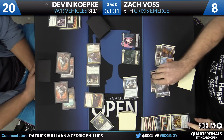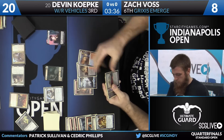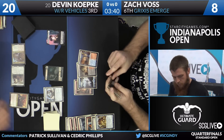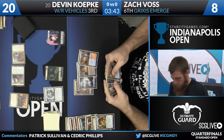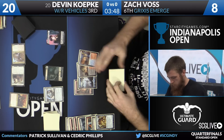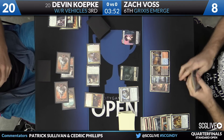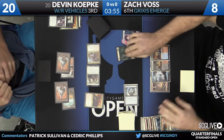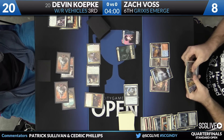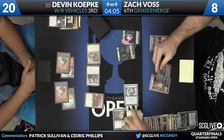Voss activates the Timepiece, turning over two cards: Scrounger and Evolving Wilds. Voss draws for the turn and picks up an Evolving Wilds. He also has a copy of Prized Amalgam in hand. He activates the Timepiece yet again — Haunted Dead and Elder Deep-Fiend. Haunted Dead is a huge hit there. You can get that back on the cheap. Discard the Prized Amalgam.